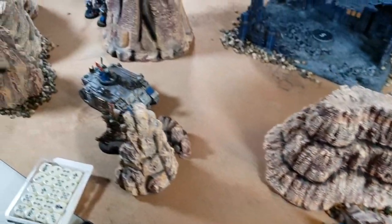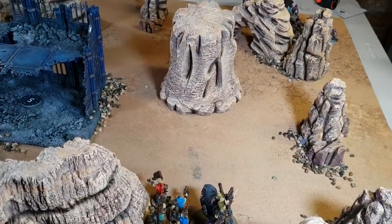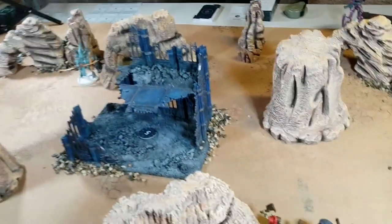For turn order: we all roll off at the same time, whoever goes first is out of the next roll-off, then we roll again. Also, because you could get tabled before your turn in a four-way, we're giving everyone light cover for turn one - if you already have light cover you get dense cover instead - just for survivability so you have a chance to take your turn.